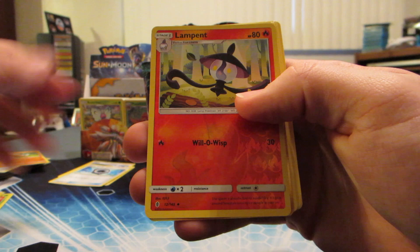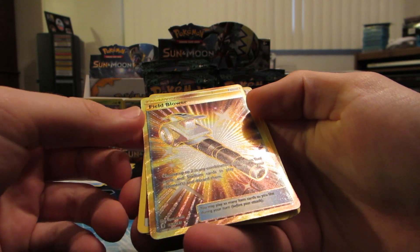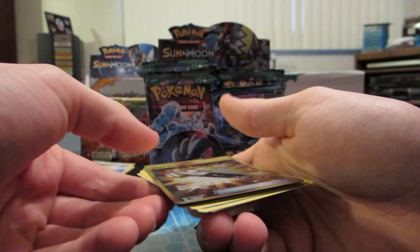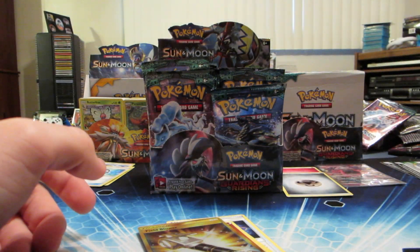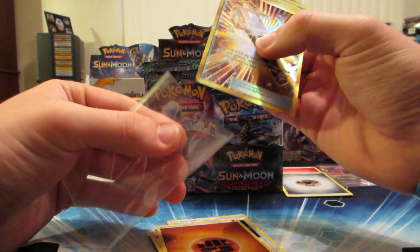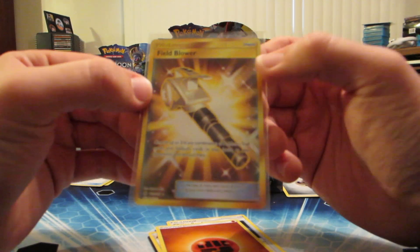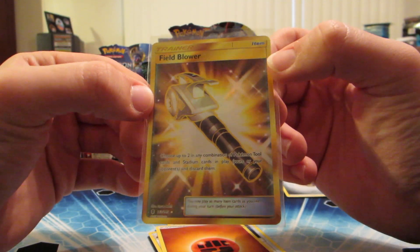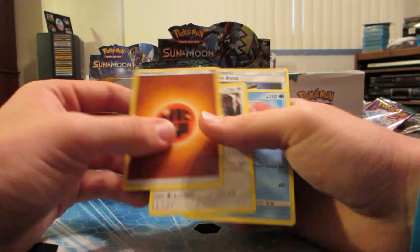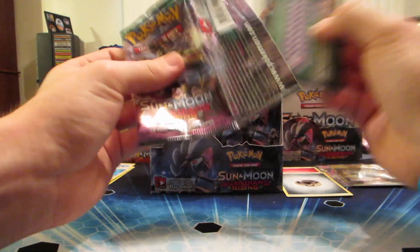Lampent reverse and - oh! Secret rare gold Field Blower! Sleeve right away. It's not the DCE, but at this point, who cares - it's a secret rare trainer item card, Field Blower! That's so cool. It's not the DCE but I'm happy with that. Two big hits in the beginning and we're not even done!